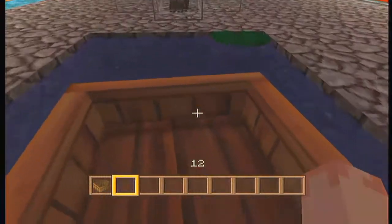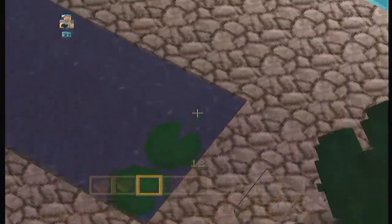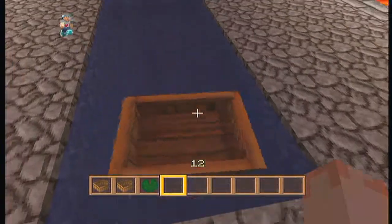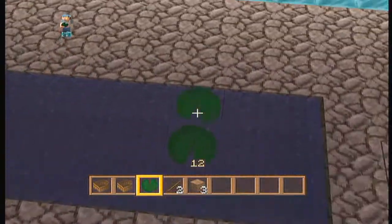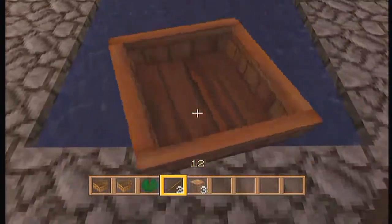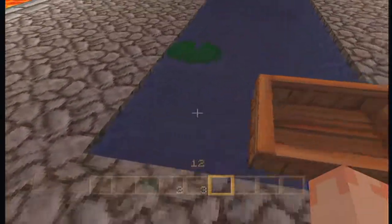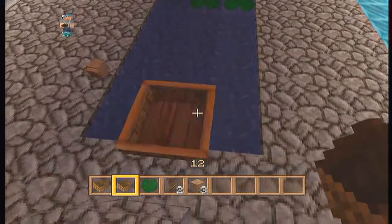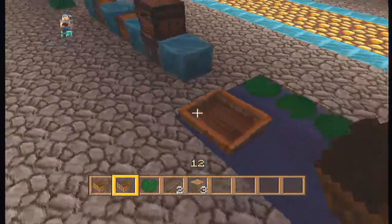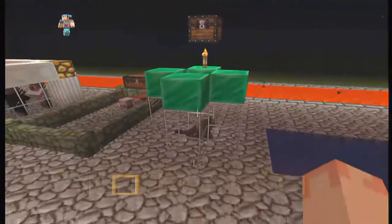Remember when lily pads used to break your boat when you flew into them? Now boats can destroy lily pads — just the way it should be. That's how it would be in real life. If you drove a boat into lily pads, the lily pad would get carried away with the boat. Run right through it — perfect. That's the way it should be. The boat does seem to have a durability though.